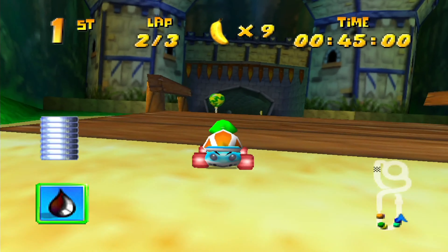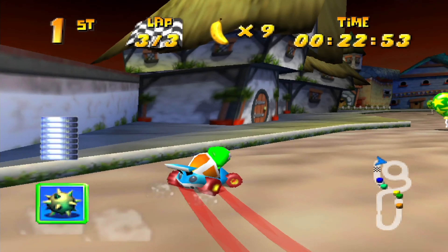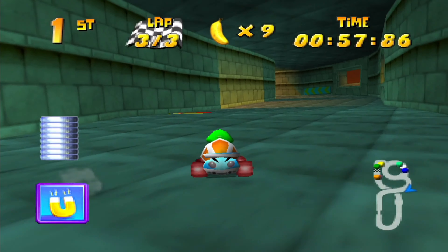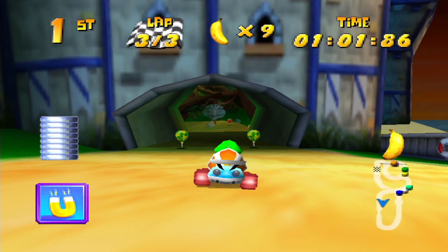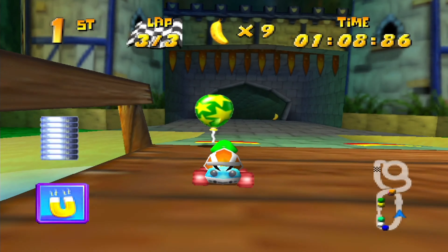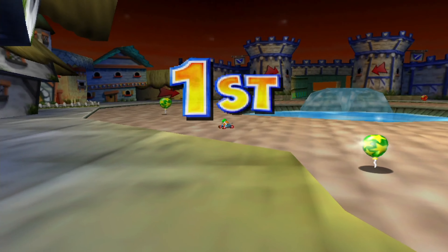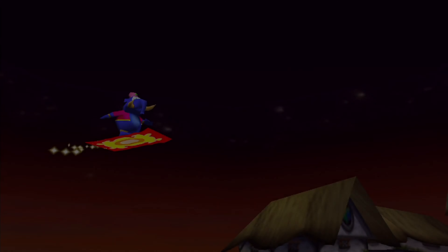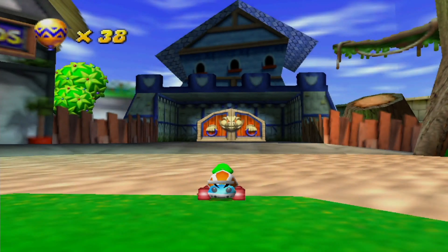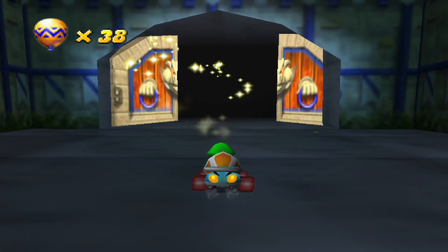There we go — now all we have to do is win, and there should not be a problem in a course like this. Nobody entered my bubble, and I'm in first place by a lot, so this should be good. Like I expected, by far the easiest silver coin challenge of all — the other three courses definitely were a lot more troublesome. With the silver coin challenge taken care of, it is time to go do Smokey the Dragon for one last time, the final domain boss in this game.